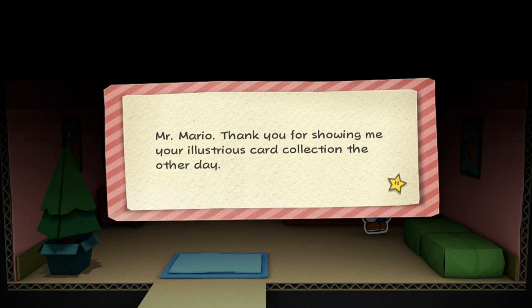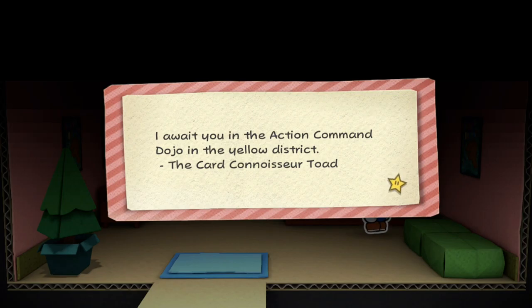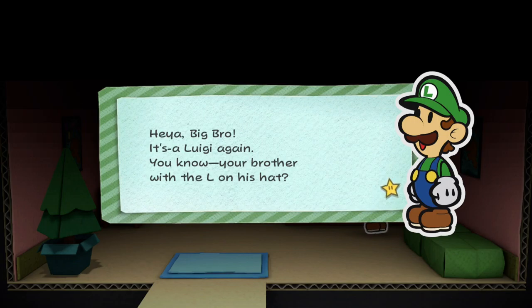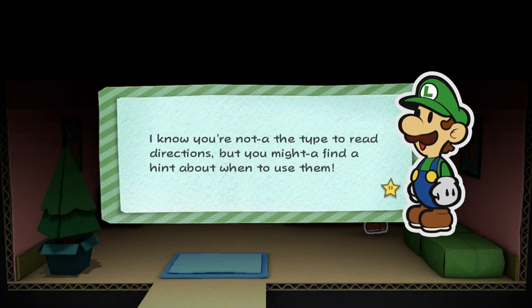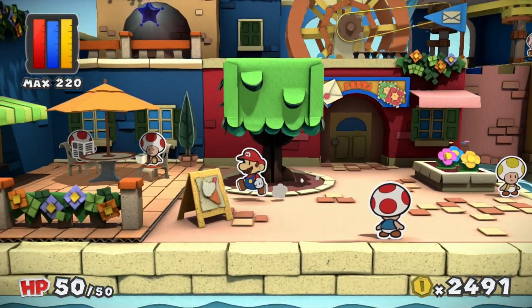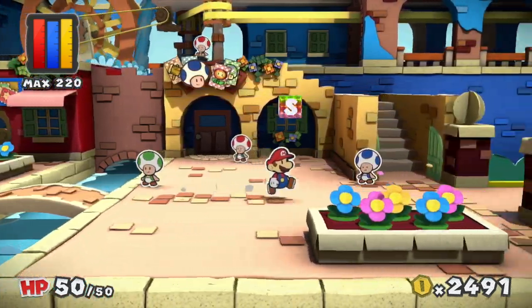Hey Mario, great timing, you've got new mail. Most of Mario, thank you for showing me your illustrious card collection the other day. Since you possess such a magnificent collection, I was wondering if you might help me out with something. I await you in the Action Command Dojo in the Yellow District. The card connoisseur toad. And here's another new letter - exciting. Heya big bro, it's little weedly again - you know, your brother with the L on his hat. You ever read the explanations on your thing cards? I know you're not the type to read directions, but you might have found a hint to use them. Remember, you can always reread old letters by opening up the menu.